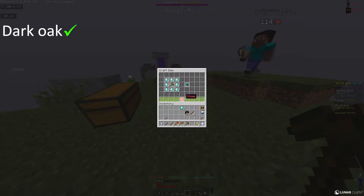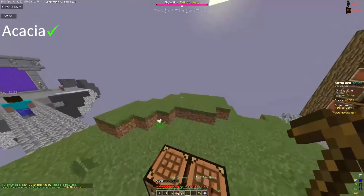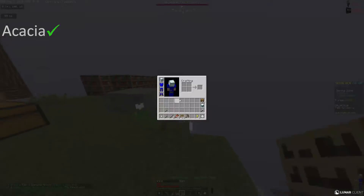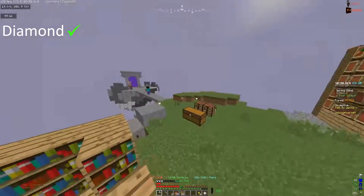Now we're going to go and get all the different farming minions that we can. We might not get pumpkin and melon depending on how we feel, but we're going to get at least carrot, melon, and potato.